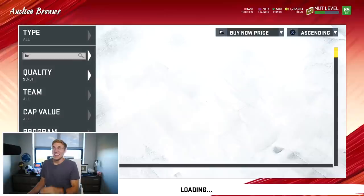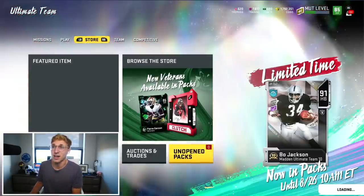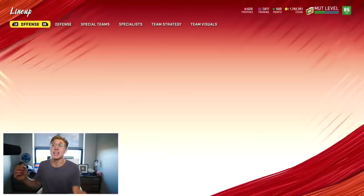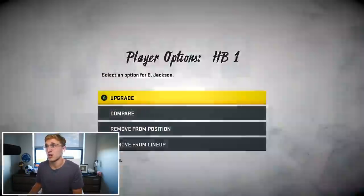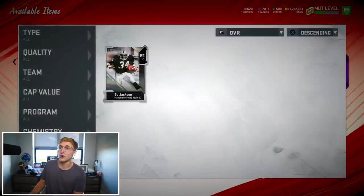For 91 Bo Jackson - alright, I have the power-up so we're gonna throw him into the power-up and add some attributes to him. I'll do my best possible lineup and we are going to rush for at least 250 yards - that is my guarantee to you. I don't care how good my opponent is, they will not be able to stop this.